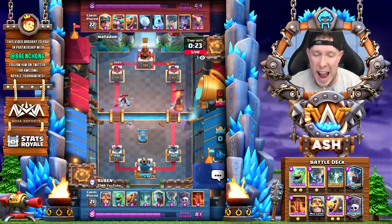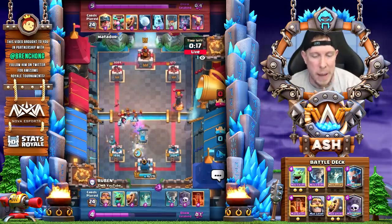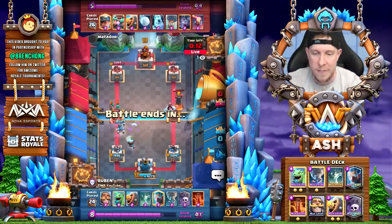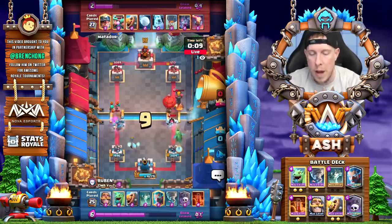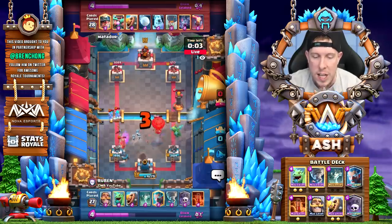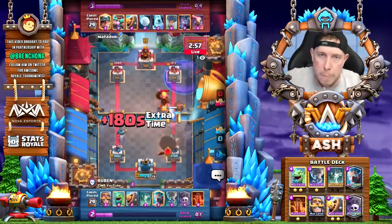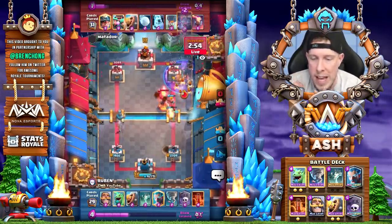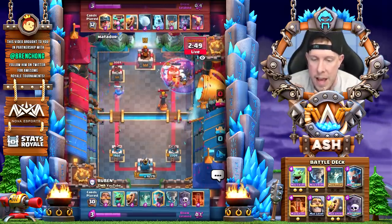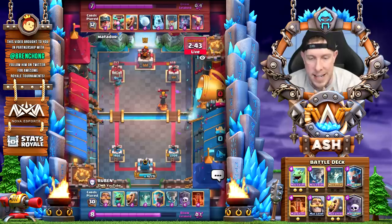So here we go — it's going to be an Inferno Tower at the river there to counter that Baby Dragon, basically stopping that Graveyard push from happening. You can see the patience of Ruben here, just cycling that Knight in the back, and then he has the Ice Wizard on defense again. Here it comes — a Balloon push. Now there's one habit I really want to point out: Ruben towards the ends of matches sometimes just goes all in. He pushes his chips into the center of the proverbial poker table and makes an aggressive move. And here he goes right now — going all in with the Poison and the Graveyard going down.